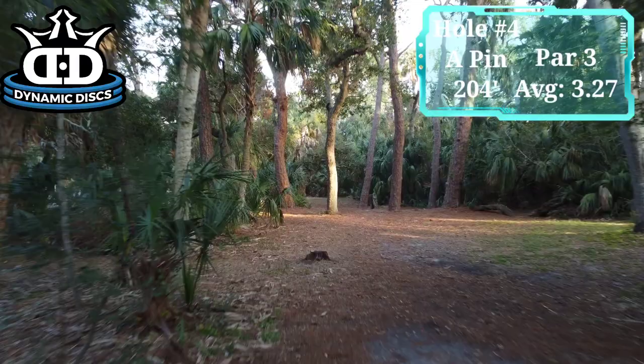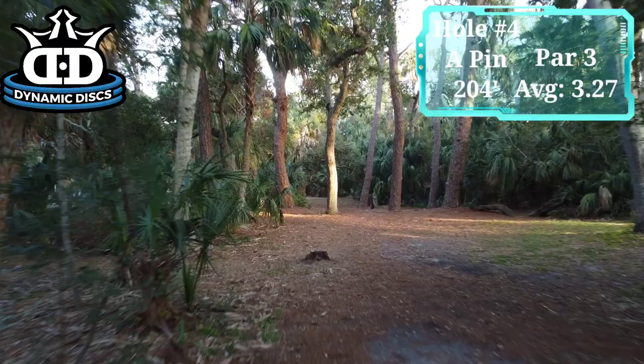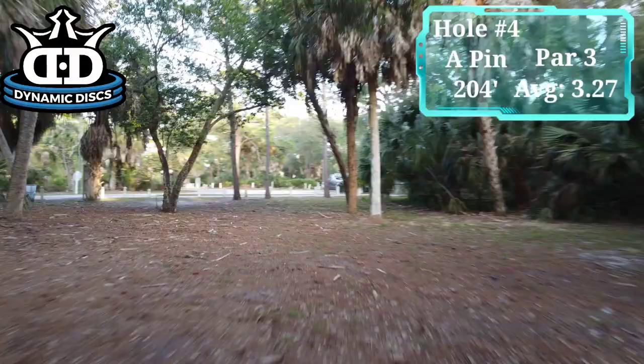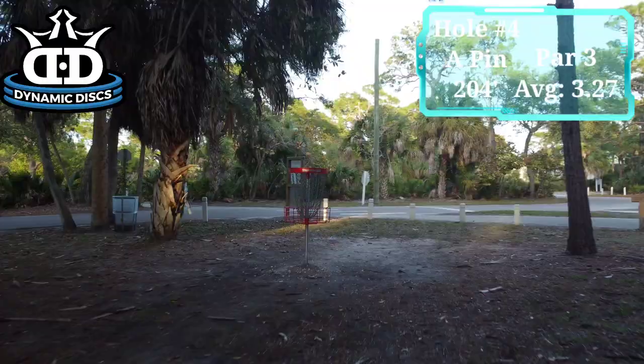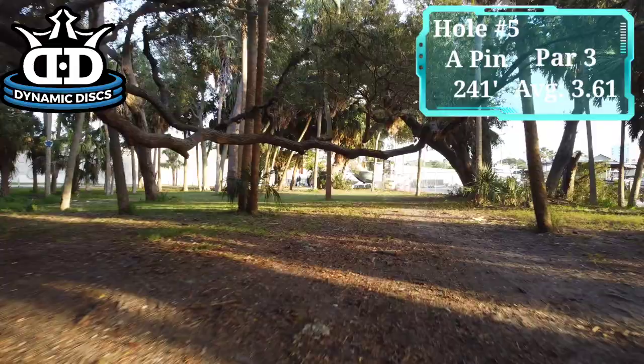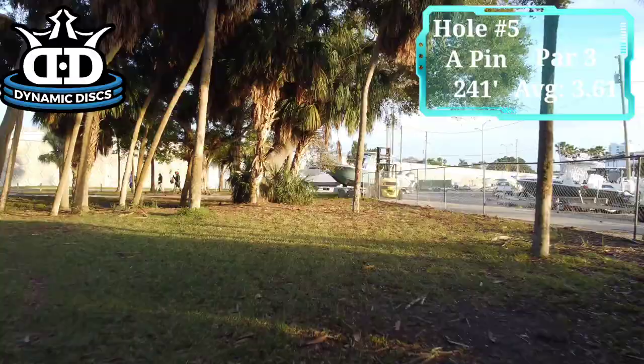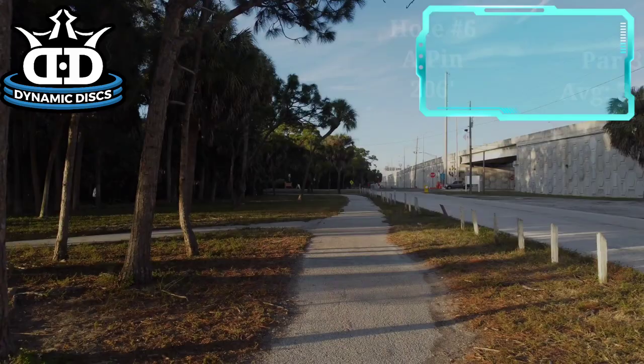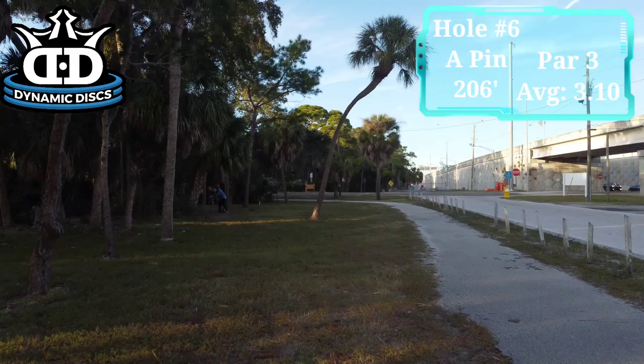Hole number four is a 204 foot par 3, playing to the A position. Any shot landing on or beyond any road or walking path is out of bounds. Hole number five is the most difficult hole on Maximo Park Disc Golf Course. Out of bounds on this hole include any shot over the fence or over the paint and string line that extends from the fence to the road, as well as any shot that lands on or beyond the road behind the basket. Hole number six measures in at 206 feet from the short pad. Any shot that lands on or beyond any road is out of bounds.